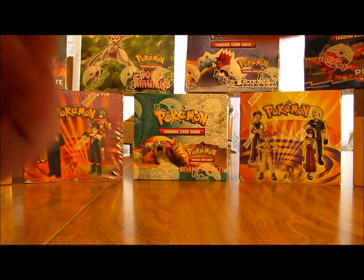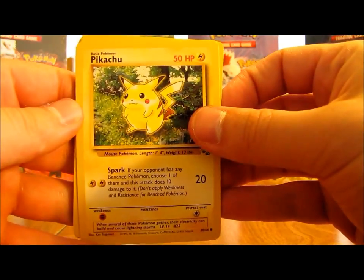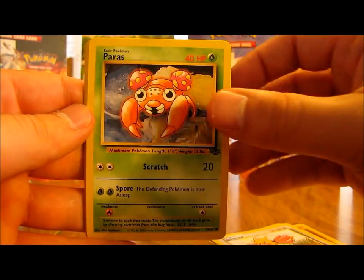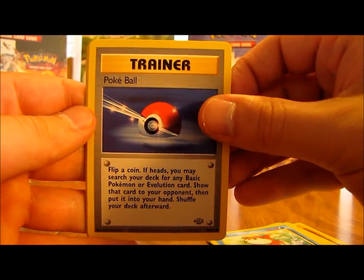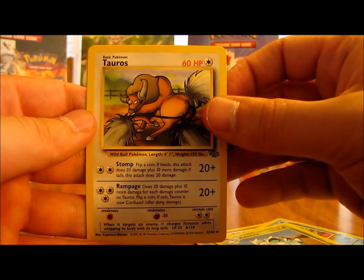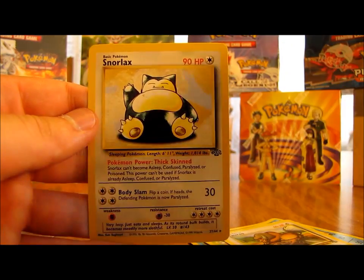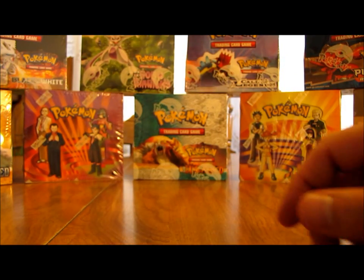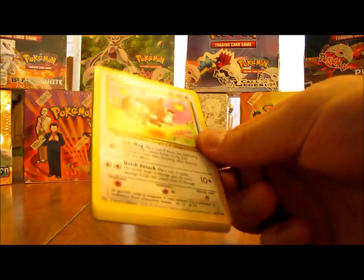Next pack here. We have Pikachu, Mankey, Jigglypuff, Spearow, Paras, Goldeen, Pokeball Trainer, Seaking, Nidorina, Tauros, and the rare - a Snorlax non-holo. So now I believe I've gotten the non-holo and holo versions of Snorlax. I'm starting to get a lot of duplicates and a lot of Pokemon that I don't need again, so I'm hoping to not get those Pokemon anymore.